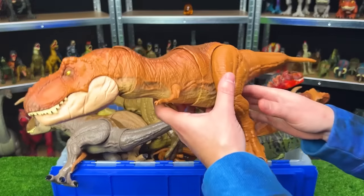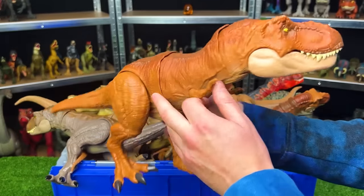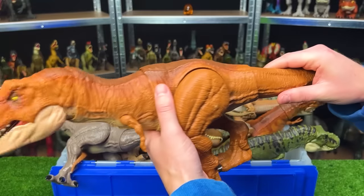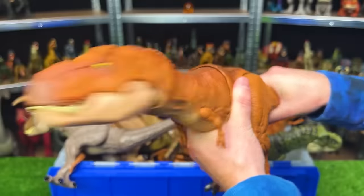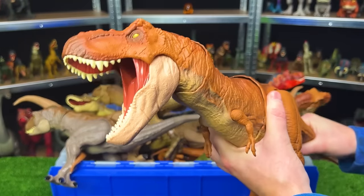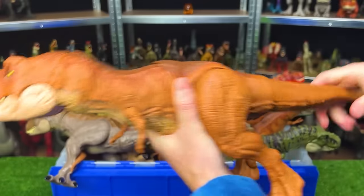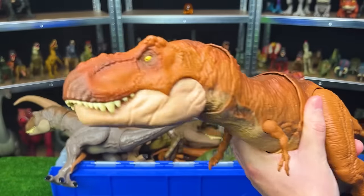This huge T-Rex with similar coloring as the first super colossal T-Rex has some pretty cool functions. When you swing the tail, it swings its head back and forth, has a roar function, and a chomping action — all just by moving the tail. That is pretty cool.